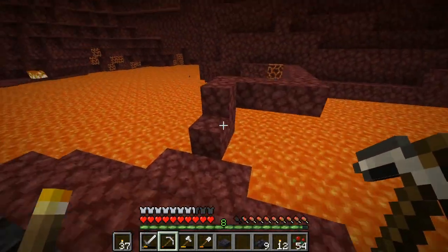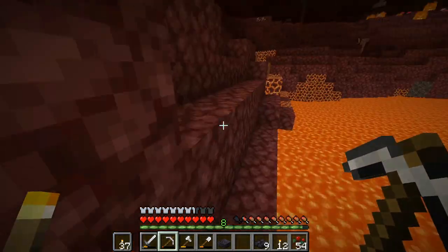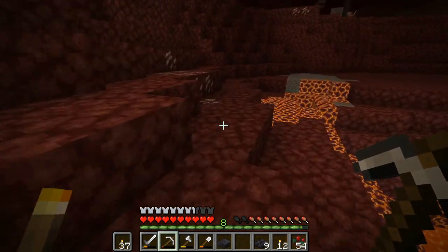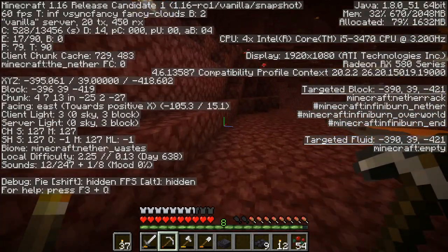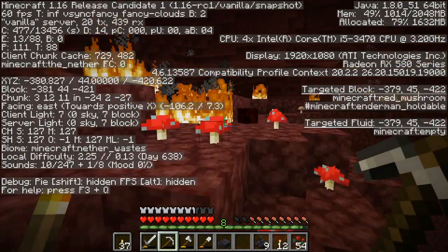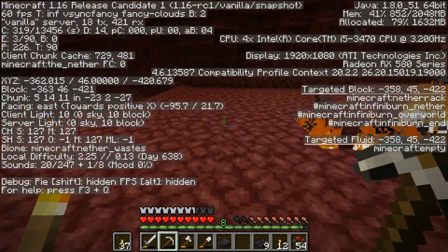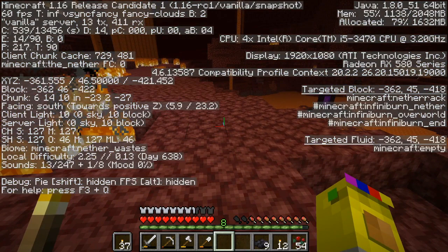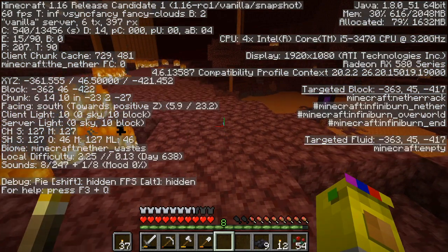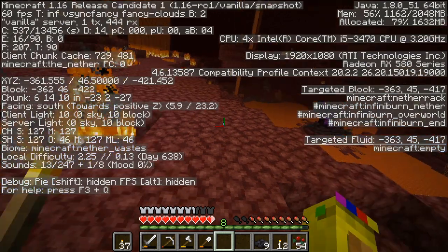I just quickly took a look at the coordinates and found the X value of our portal in the Nether. If you didn't know — if you're trying to link something to the overworld — the way to do it is to divide the overworld coordinates by eight. So this is the X value of our portal. We need two thousand four hundred and thirty-four divided by eight.